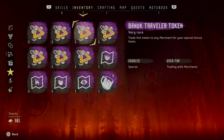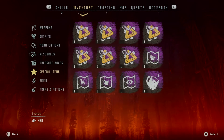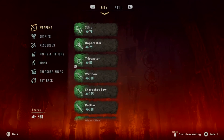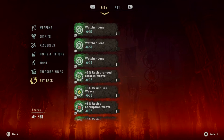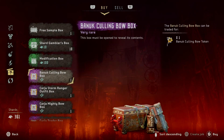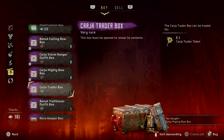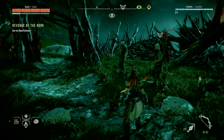It says 'trade this token to any merchant for your special bonus items.' That's why I'm here near the merchant. You go to Treasure Boxes and you can buy those for free — you can trade in the tokens.